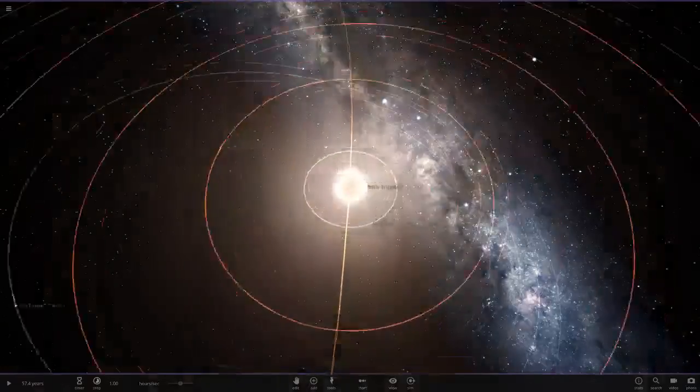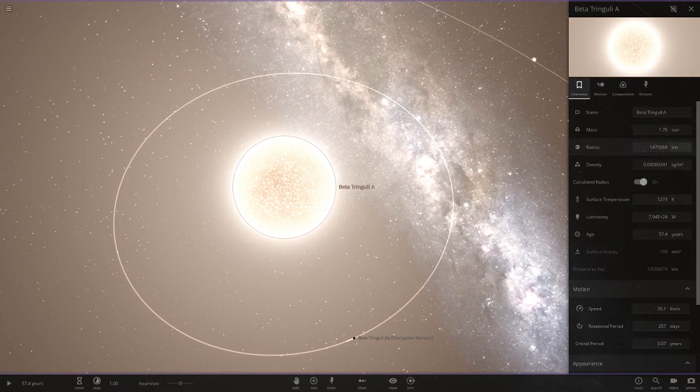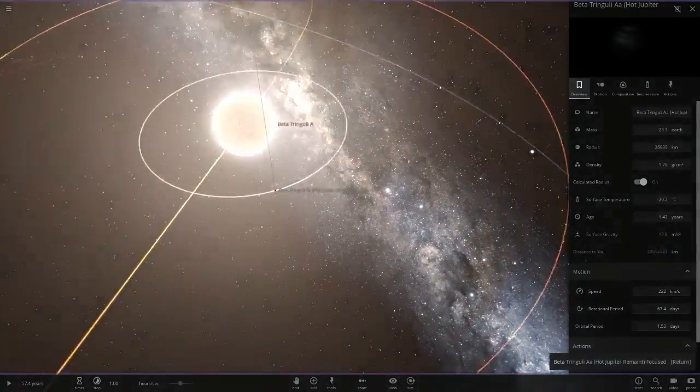So here is Beta Tringalee A — hopefully I'm pronouncing that right. Here are its stats: its density is very interesting, and in terms of luminosity it's bigger than the Sun but not the most luminous, so pretty interesting stuff.